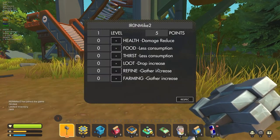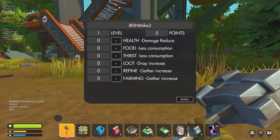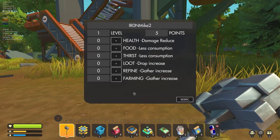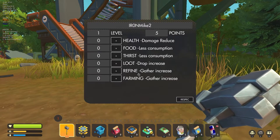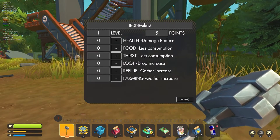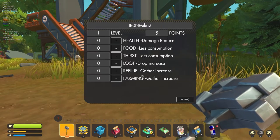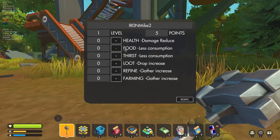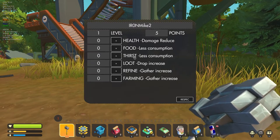Let's have a quick look at the skill system before anyone comes to kill me. You type slash skill. I've changed back to limited inventory — I wanted to make sure there are no cheats through this walkthrough, just good old-fashioned resource collecting. As you can see in the skills at level one, I've got five points to spend across health, food, thirst, loot, refine, and farming. I believe you can't max these out to a point of diminishing returns — for health you can get up to 50% reduction, and food I believe is 75% less consumption if you go up to 100 points.